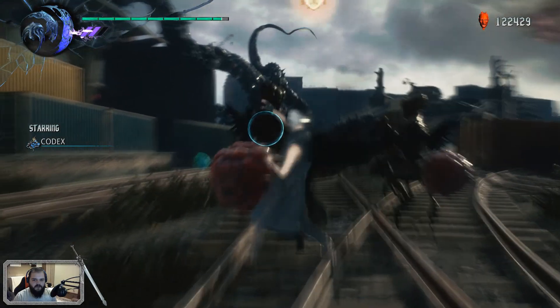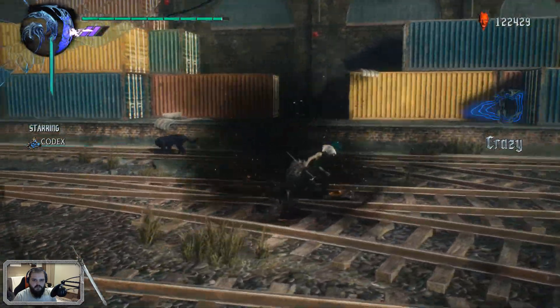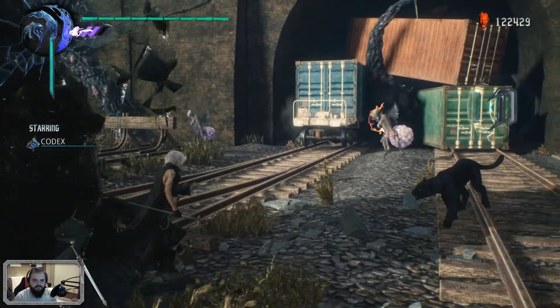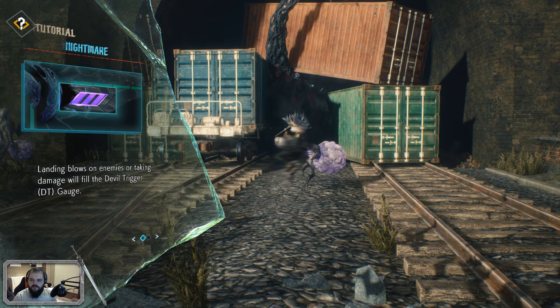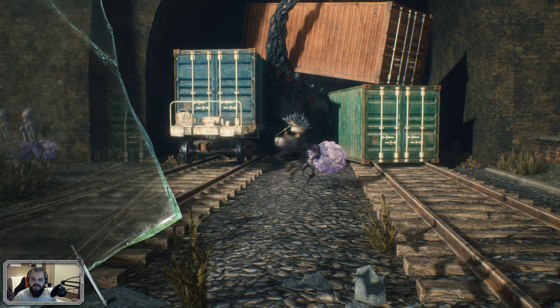What's going on? You got white hair — why? Landing blows on enemies or taking damage will fill the Devil Trigger gauge. If your Devil Trigger gauge is at level 3 or higher, you can use it to summon Nightmare by pressing LB. He will attack enemies on his own until your gauge runs out.